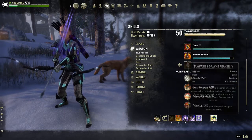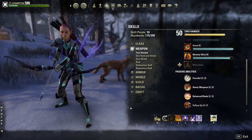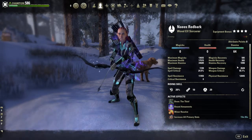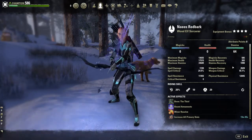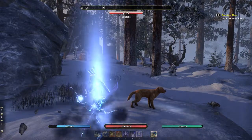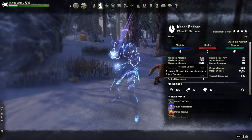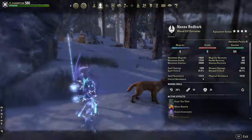We also have Bound Armaments and Flawless Dawnbreaker again on the back bar — the reason is to keep that 5% weapon damage bonus active. My weapon damage on the bow bar is 2628, and on the two-handed bar it goes up a bit over a hundred points. Fully buffed up I have 3045 weapon damage on the bow bar with 55% critical, and when I switch to the two-handed bar I have 3314 weapon damage with 60% critical.